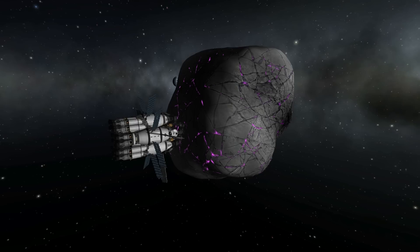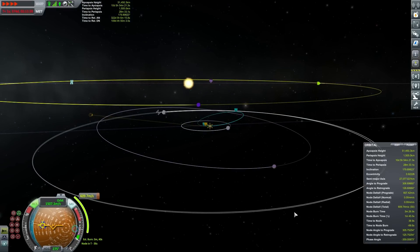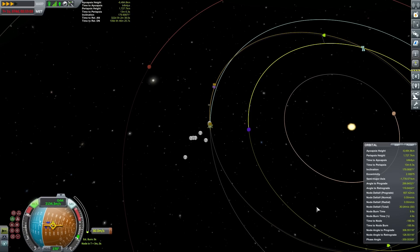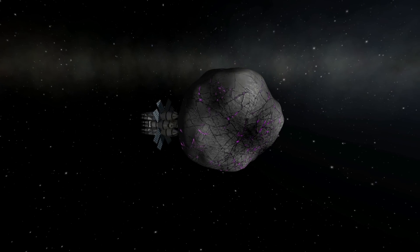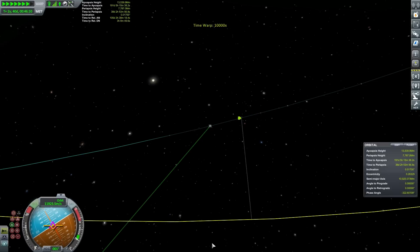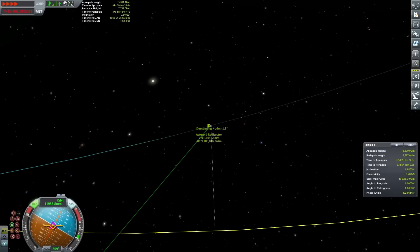Now we are going to set up our ejection burn to intercept EVE and then Gilly. What we're going to do is drop right down into Kerbin's gravity well and shoot out, utilizing what is called the Oberth effect. This makes a very big difference to the delta-V needed to get to another body. So always utilize the Oberth effect if you can. We are now on our way to EVE. The next thing we need to do is a slight inclination change to make sure we come in nice and level so that we can also intercept easily with Gilly.